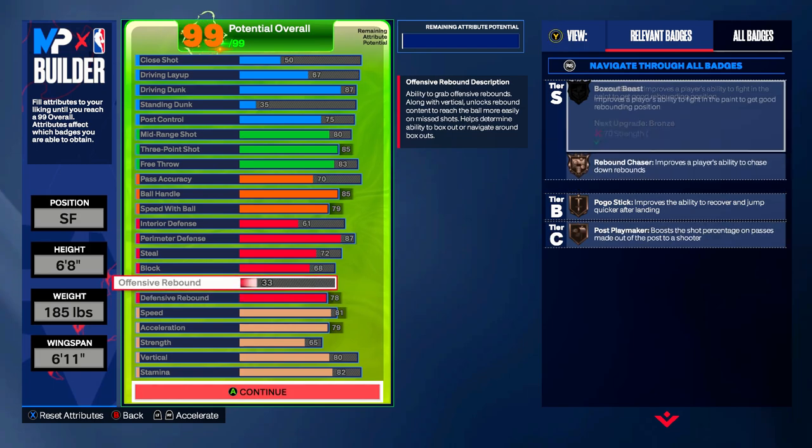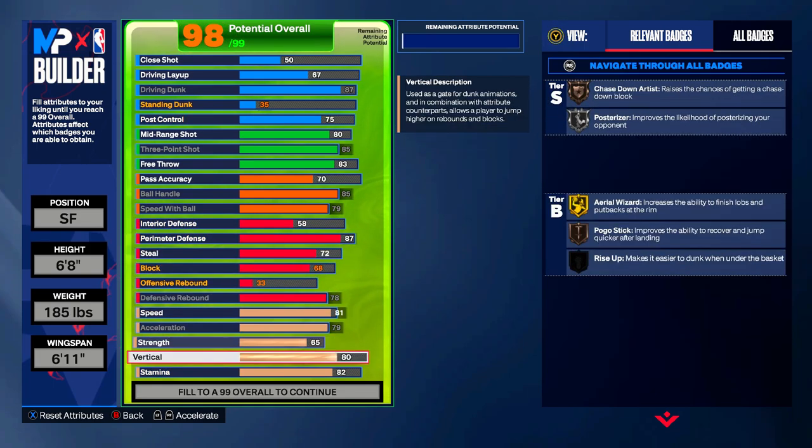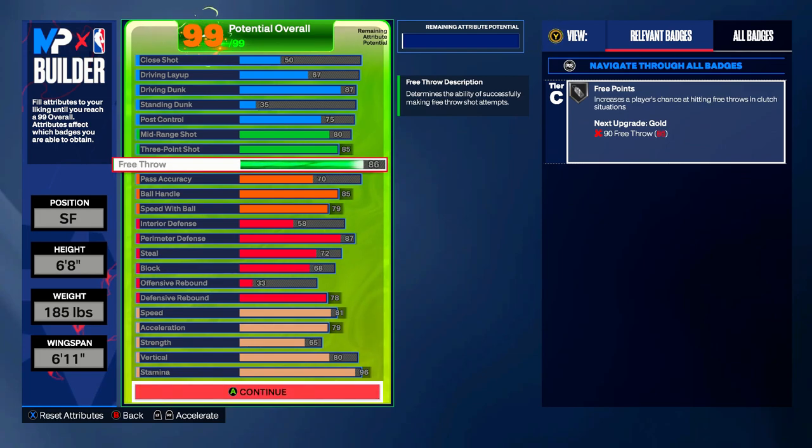I want to keep that bronze Pogo Stick, so we could lower interior defense a little bit and put stamina up to 96. We're getting 96 stamina, and then we can also throw a little more into free throw so you don't miss a single one — bumping it up to 86 free throw.